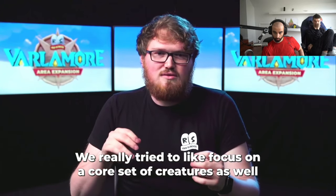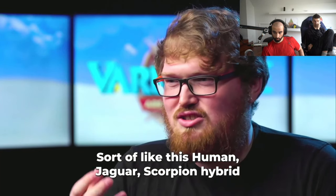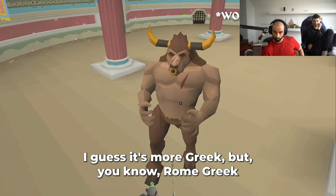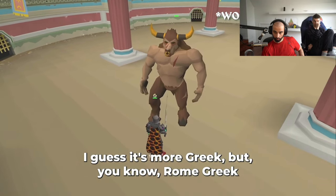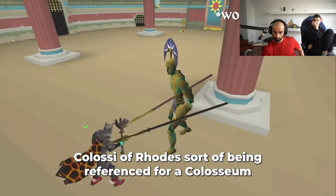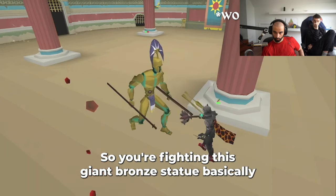We're really trying to focus on a core set of creatures. We've got a manticore, sort of like this human-jaguar-scorpion hybrid. We've got the Minotaur, which is a very classic — I guess it's more Greek, but Rome-Greek, they kind of just borrow from each other. We've got the Colossae — I quite like the idea of the Colossus of Rhodes being referenced for a Colosseum, so you're fighting this giant Rome statue, basically.